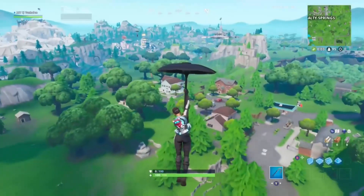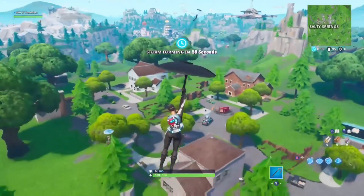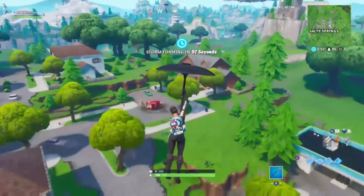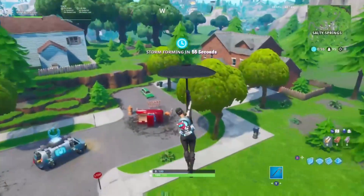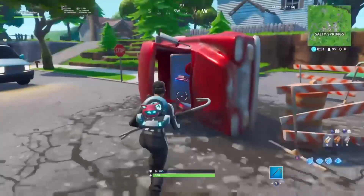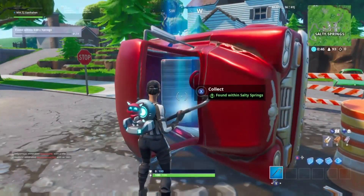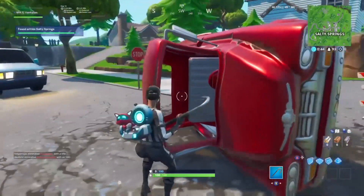Next footbite is 4.72 — this one's gonna be at Salty Springs, right in the middle. You'll see a little red pickup truck tipped upside down; this footbite is going to be right inside the truck. Just land there quick because Salty is busy — you will get shot.